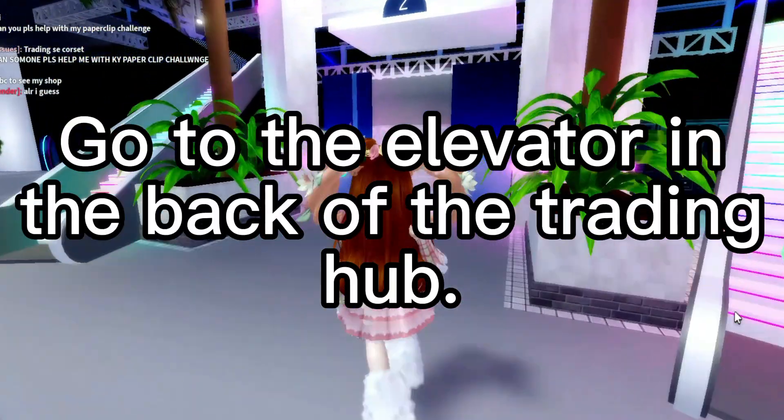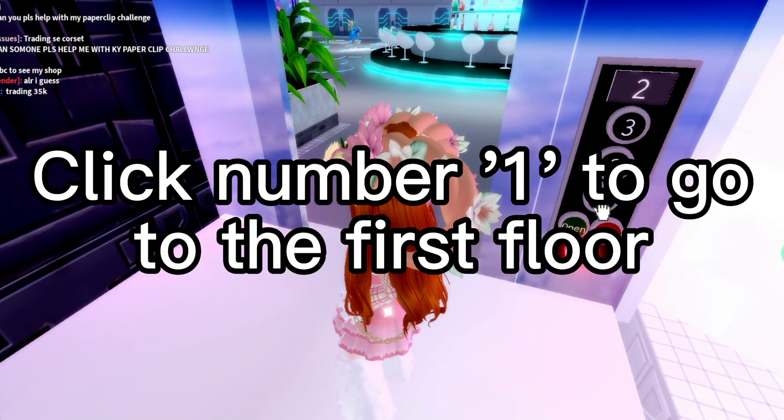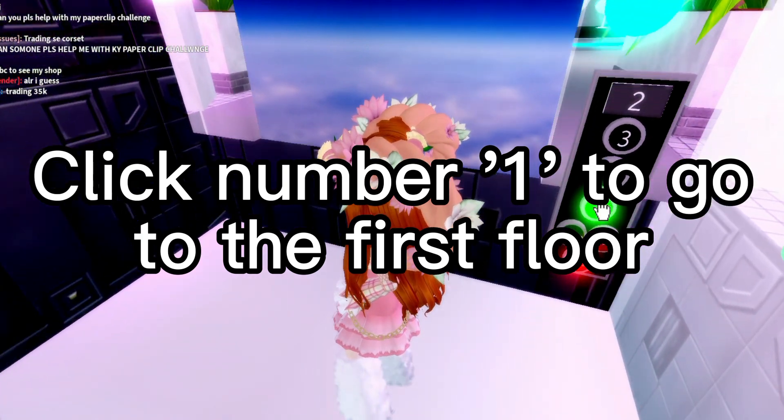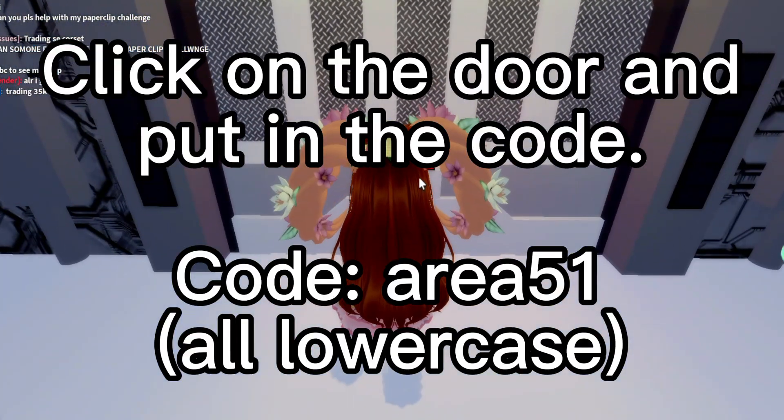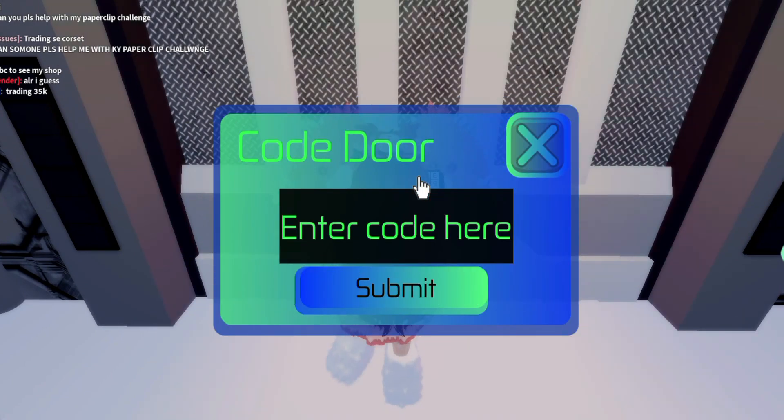Go to the elevator in the back of the Trading Hub. Click number 1 to go to the first floor. Click on the door and put in the code. The code is Area 51.